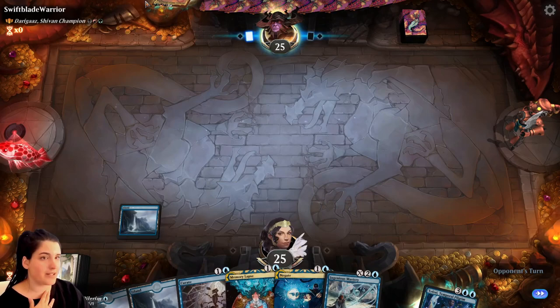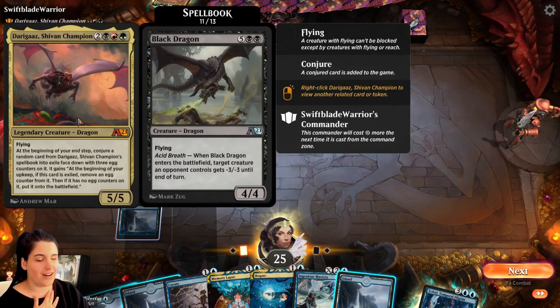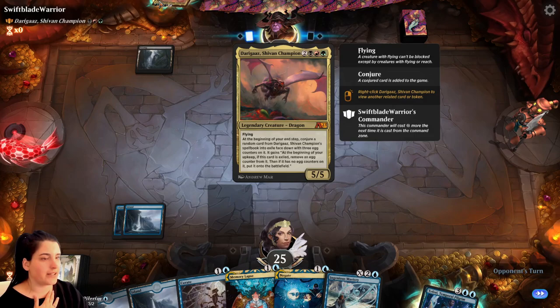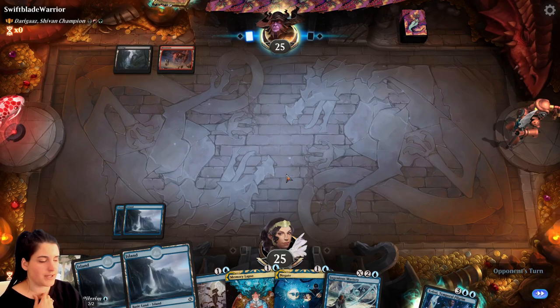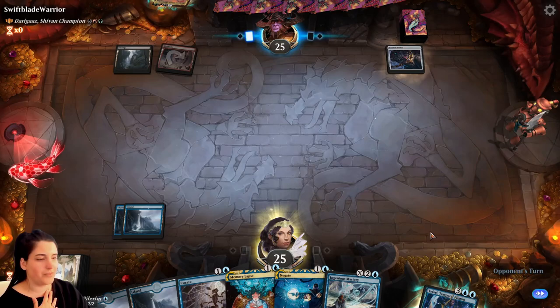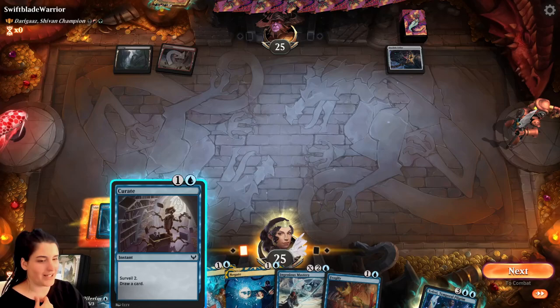Well now we actually... okay, so we have some counter spells to buy us time. Let's see... oh gosh. This is actually not a bad commander, I'm a fan. Survey — that's an instant, I'll see what they play next. We can only memory lapse their commander, which could buy us time. We have a curate... we might want to get some card draw in before we play the theory. We're set, we're not going to counter his commander — we'll just proliferate him, it'll be fine.